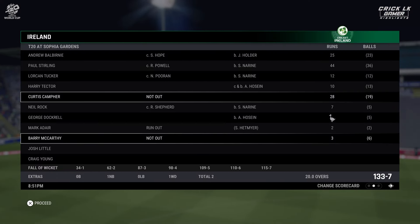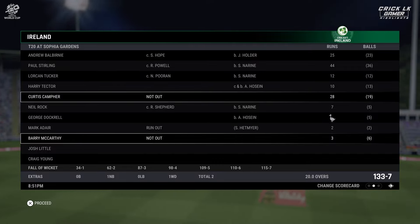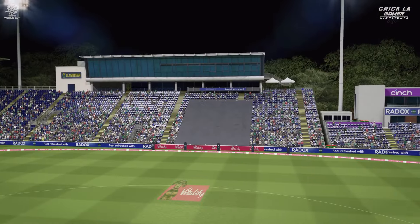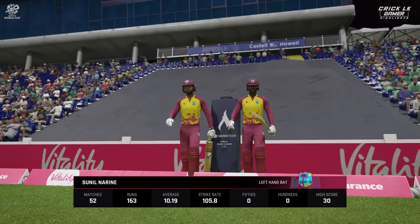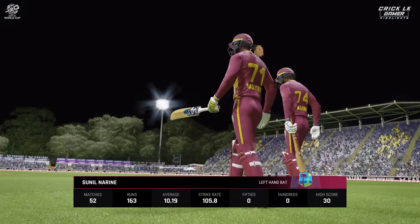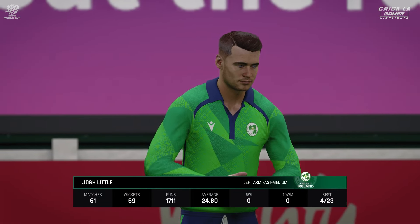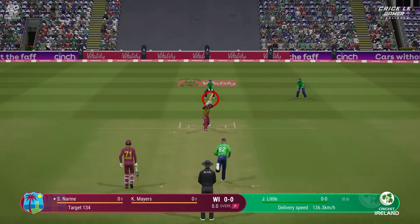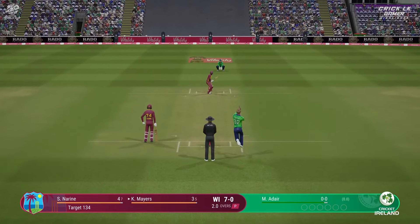And that's the end of the innings. West Indies have been set a target of 134 runs. I think the openers are going to be pretty confident coming out to bat — it's a small total to chase down, and this should be comfortable. The bowlers are going to need a bit of luck.